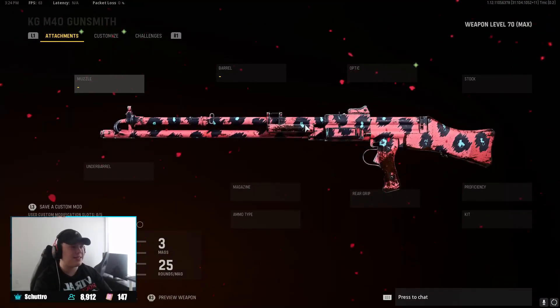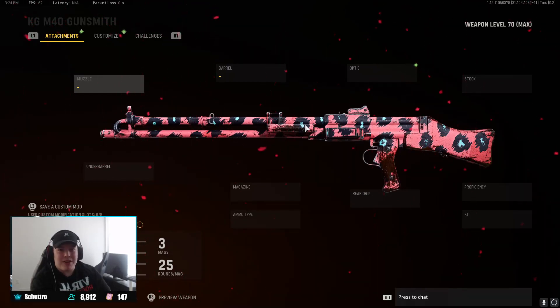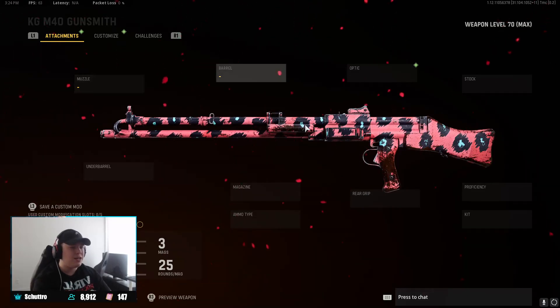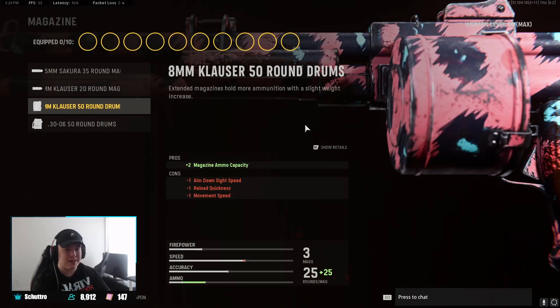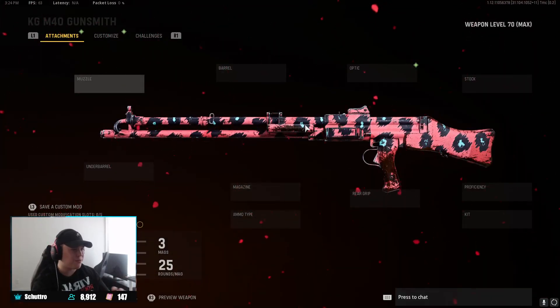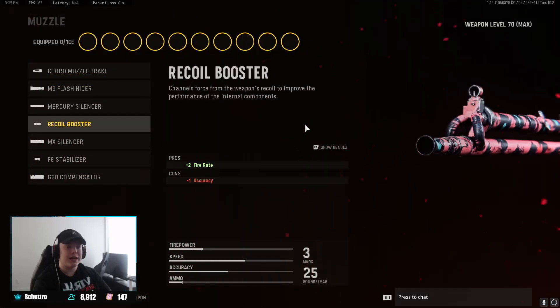For the actual attachments on this weapon, I do have it maxed out at the moment with all attachments unlocked, but it's gonna be super fun to level up. It's a beamer by default with no attachments. The only downfall is it only has 30 bullets so you're reloading often. Once you unlock a bigger magazine like the 50-round, play with that. Starting with the muzzle, we're going with the Rico Booster, increasing the fire rate and also the time to kill a little bit more.